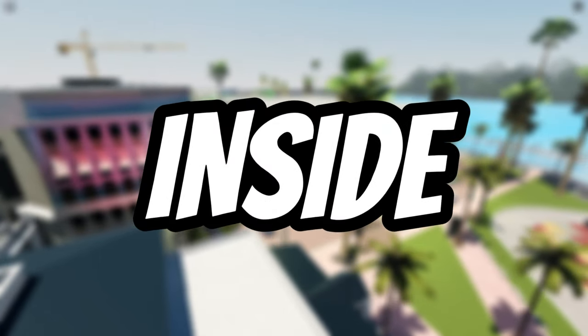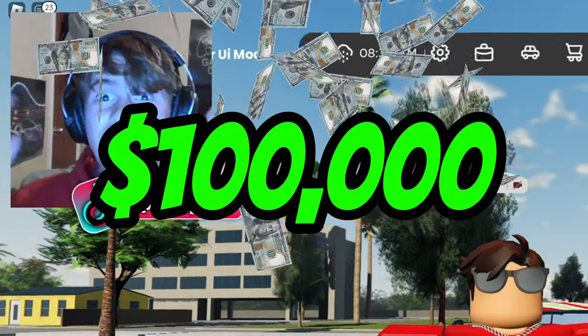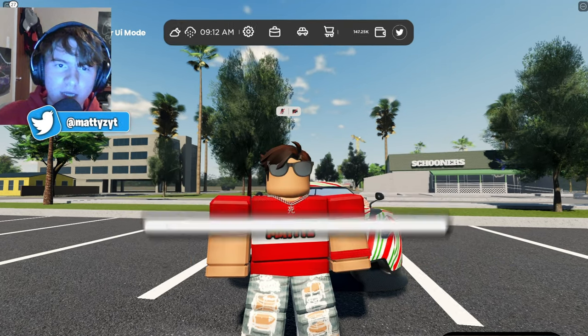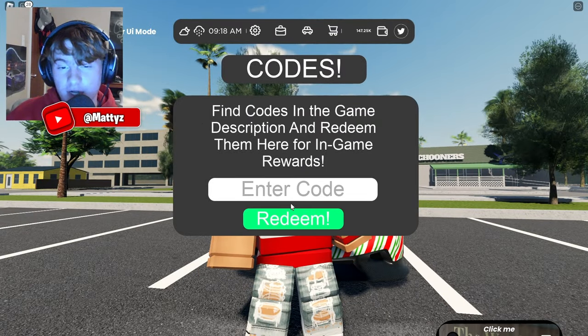Today I'm going to be showing you every working code inside of Jupiter Florida. If you use all of these codes you will get over a hundred thousand dollars, so make sure you watch to the very end. To redeem codes inside of Jupiter Florida, come up to the very top UI, hit the Twitter icon right here, and here's the code UI.